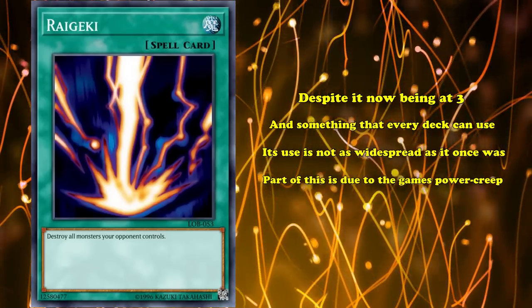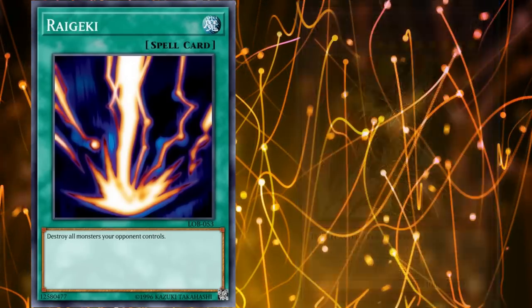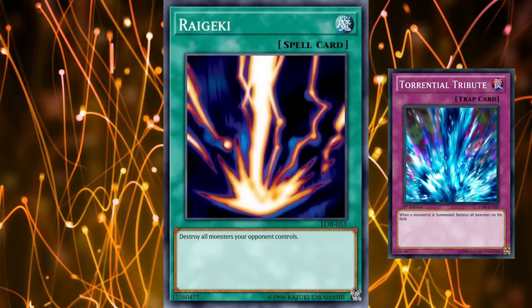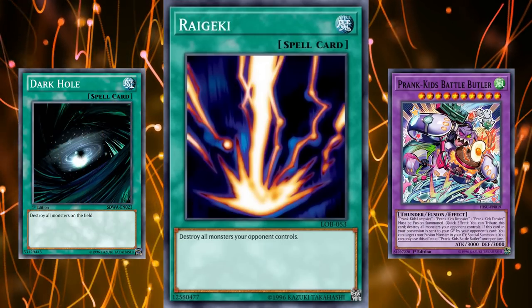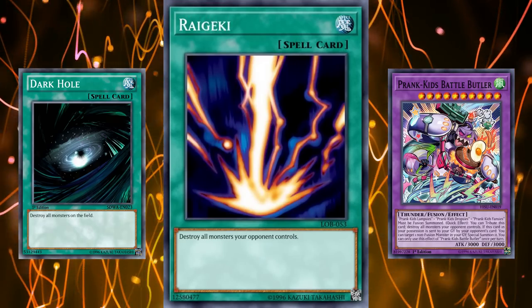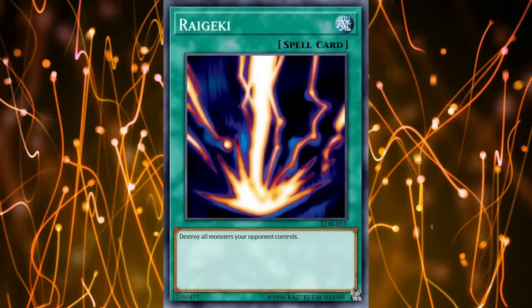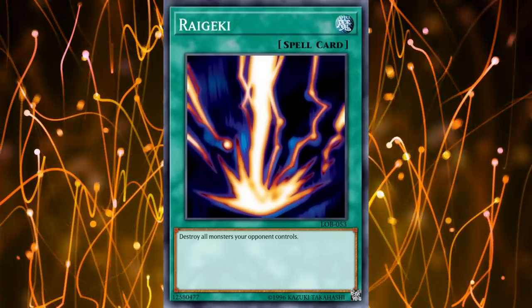But despite now being at 3, its use isn't as widespread as it once was. Part of this is due to power creep introducing boss monsters that simply don't care about Raigeki or have inherent protection from being destroyed. The other part is that Raigeki is purely a going-second tool and, despite having no restrictions, is very restrictive in how it can be used. It can't be used as interruption like Torrential Tribute, it's not really modular since it can only ever destroy monsters your opponent controls and can't be used creatively like Dark Hole, and is only ever used once per card unlike Battle Butler. But for the niche that Raigeki belongs to, there is no doubt it's the best card in the game to destroy all monsters your opponent controls, and respect should be given to Raigeki for that — it's still seeing competitive play to this very day. The reason it's only at number 4 is just because other cards are either more versatile or just have stronger effects.